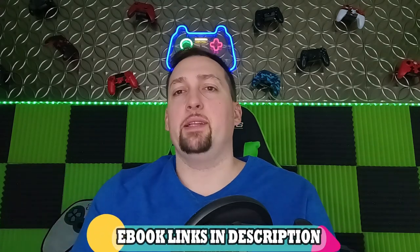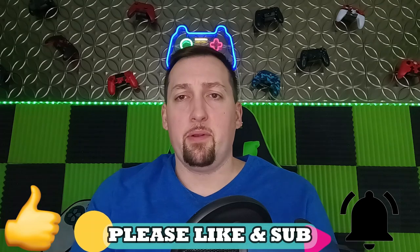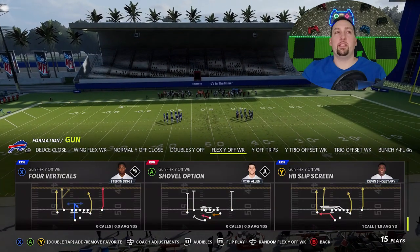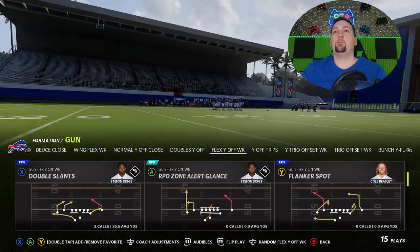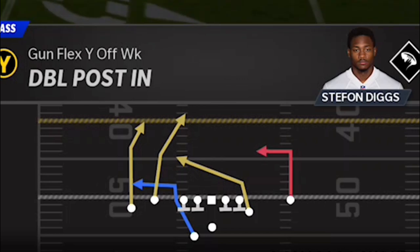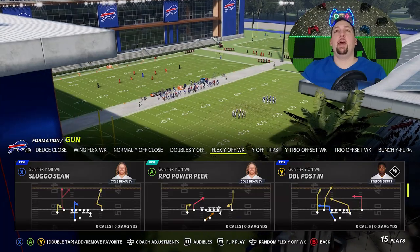Welcome back, Money Team. Today I've got a glitchy pass play for you. Yesterday I put out a run play scheme and a trick play scheme, and since you guys hit the like button, today is going to be the pass play. It's a one-play touchdown against every single defense in the game. We're in the Chiefs playbook — it's a very good playbook — and the play is the Double Post In. Let's get right into it.